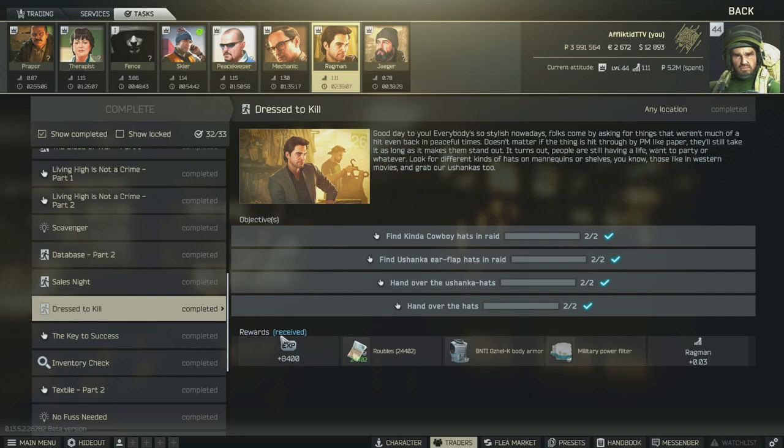Hey guys, this is a Ragman task guide for Dressed to Kill. For this task, you have to find two of the Kinda Cowboy hats and two of the Ushanka Earflap hats in raid, and then hand all four items over to Ragman.